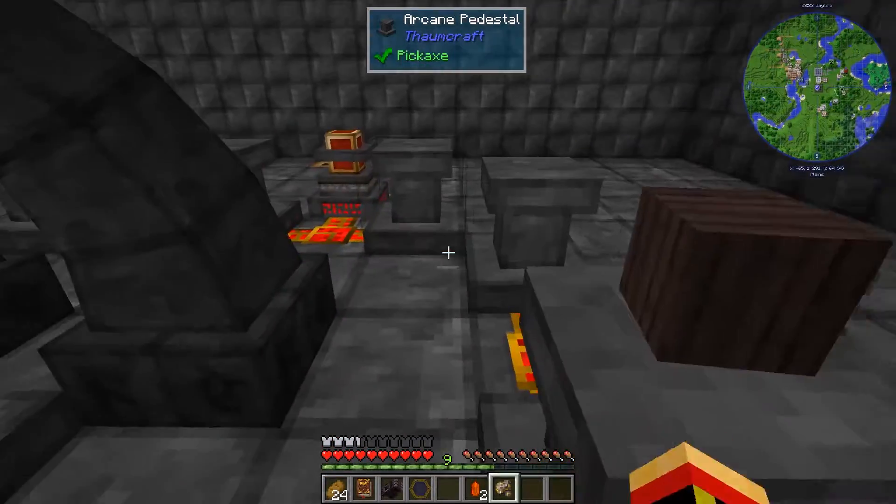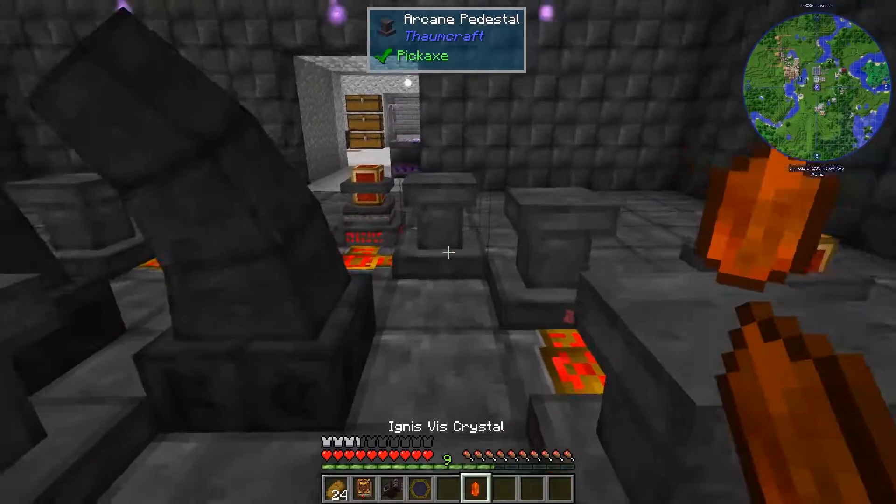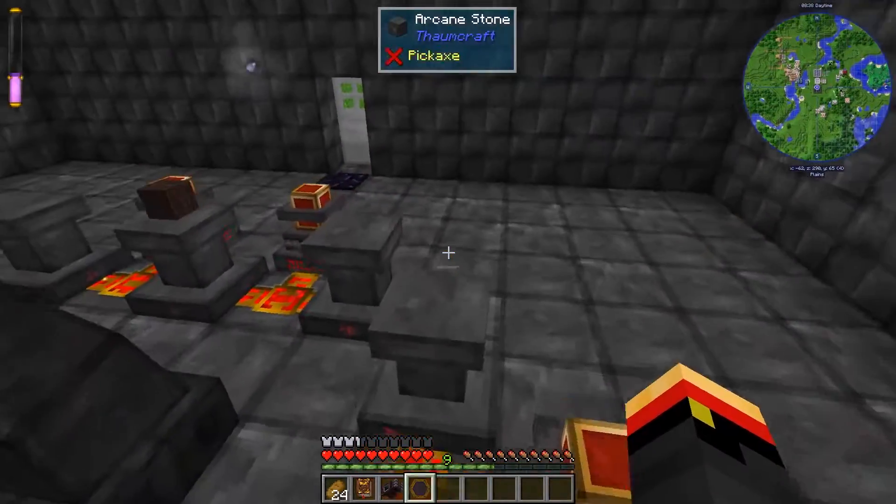The pickaxe goes in the infusion spot, rare earths, crystals, and planks go on the sides.